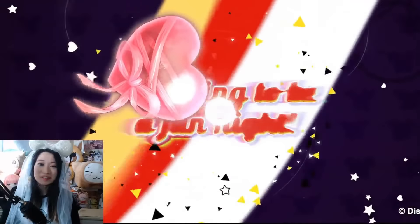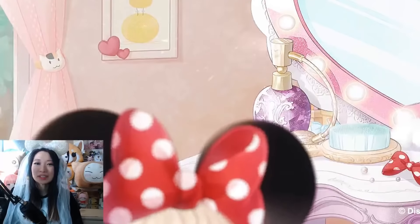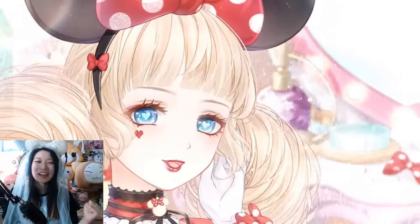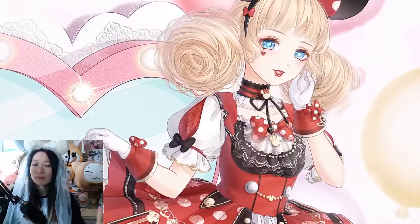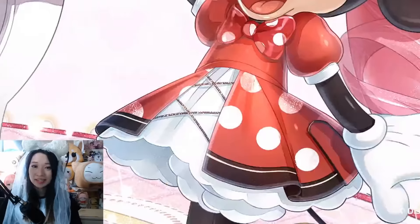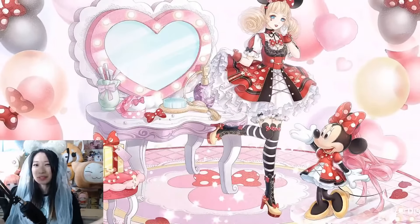Hi queens, it's Viv again and welcome to 17 Days of Redeemed Code. We got the Mickey and Minnie Mouse collaboration going on — another Disney collab. Disney and Elix is the best collab ever in the world. I am getting into the spirit with my Minnie Mouse wedding ears. It's not like I was totally waiting for this event to come to put it on. If you couldn't tell, I am so hyped about this.